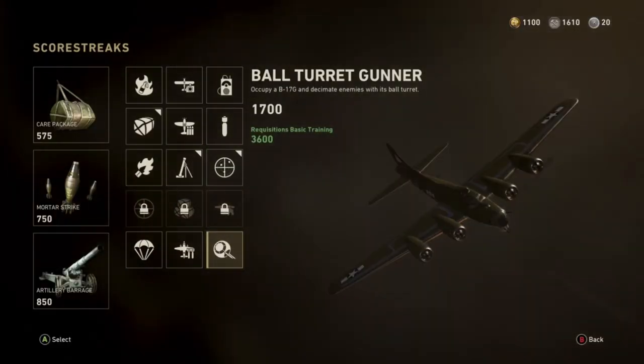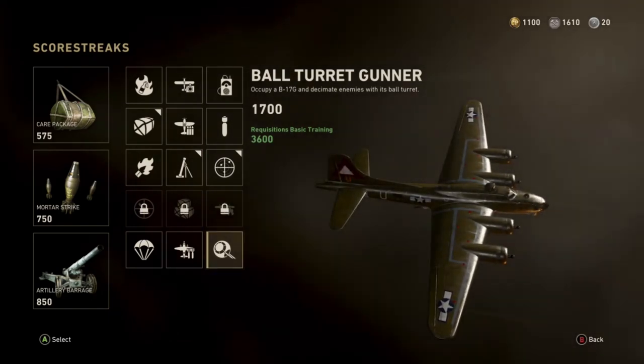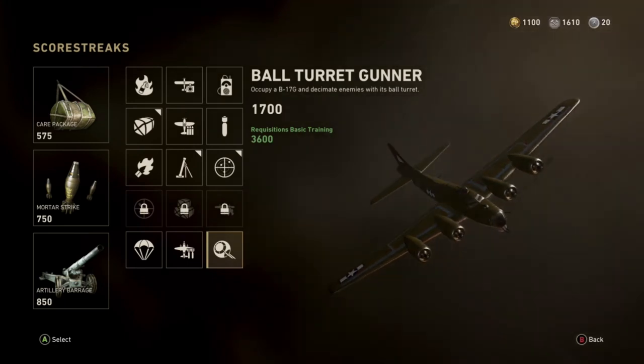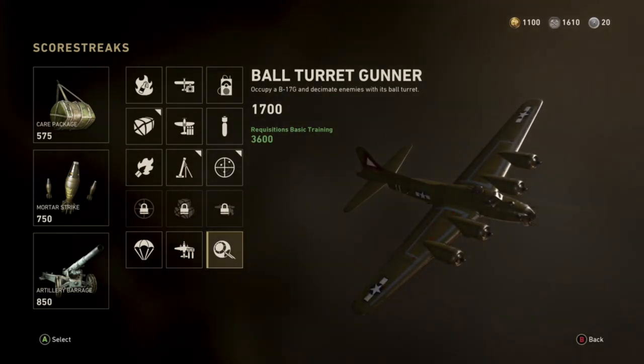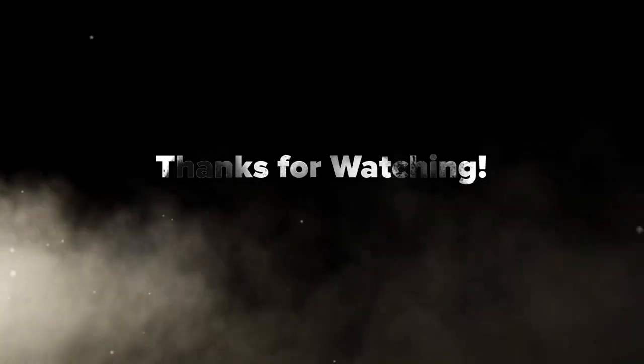But yeah, there it is — the Ball Turret Gunner, worth 1700 points, or 3600 points with the Requisitions Basic Training ribbon. Anyway guys, I hope you liked what you saw. It's just a quick video on that higher killstreak — I was quite happy to get them. Thanks for watching and I'll see you on the next one.